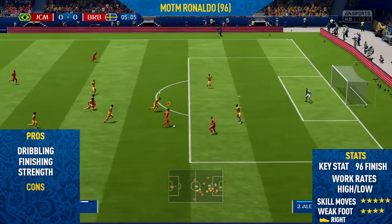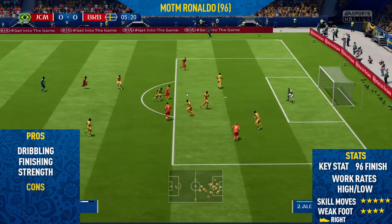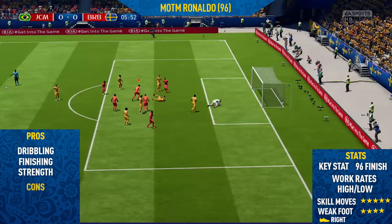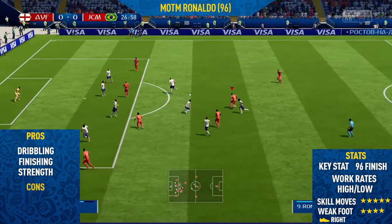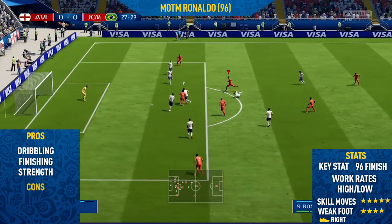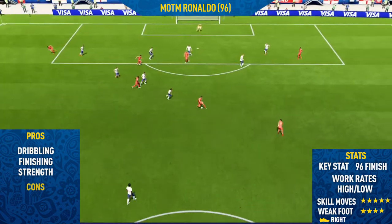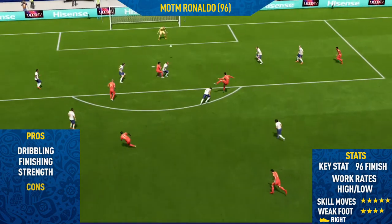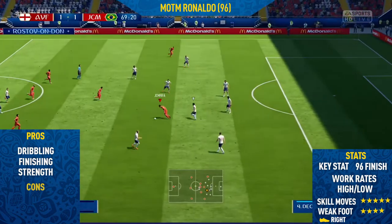He has really good dribbling. As we already said, he's got that really nice agility at 93, so he's very good when it comes down to skilling and changing direction. As you can see, a really nice skill run to start off this video. Also, he keeps the ball so close to his feet with his really high dribbling, which was very helpful because it was so hard for defenders to get anywhere near him and the ball, just because it was so close to his feet.